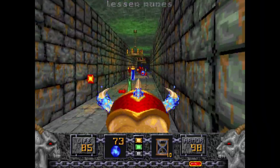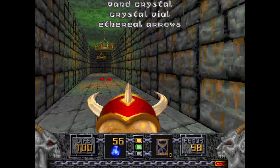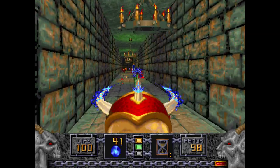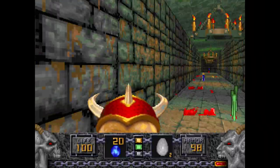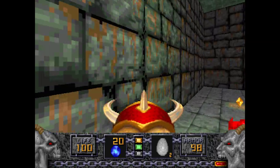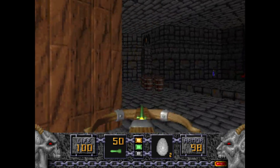Going down these hallways has several pickups and several Gargoyles, including Fire Gargoyles. I'm going to use the newly found Dragon Claw on them. We got two Morphovums out of it. Chances are you might get a Morphovum from a Lich, because they usually tend to drop them.